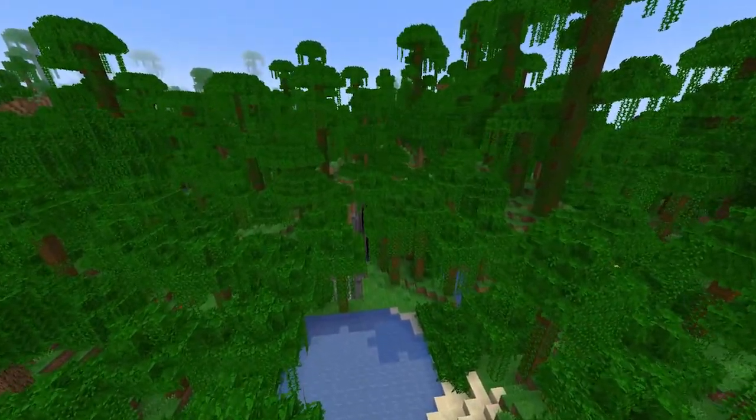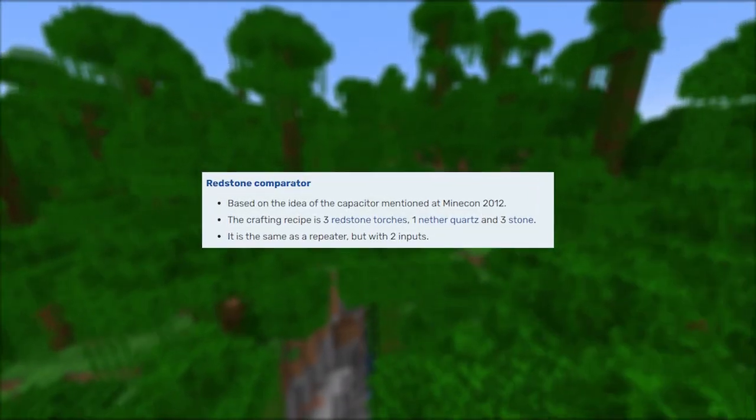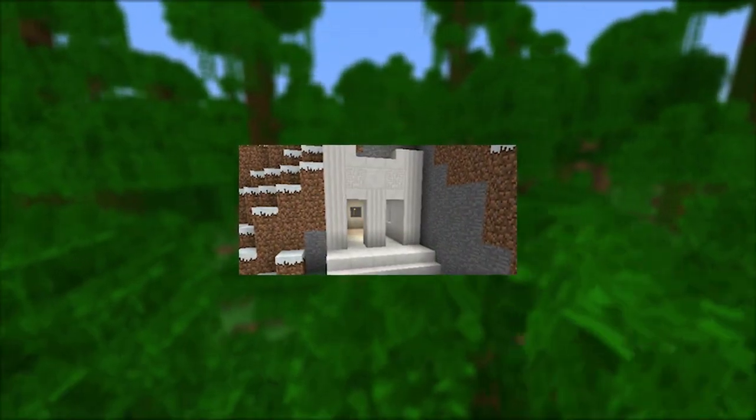Now it's Minecraft version 1.5, and this update brought things like daylight sensors, droppers, hoppers, comparators, and other redstone-related items. They also added a new ore — quartz — which you could find in the nether.